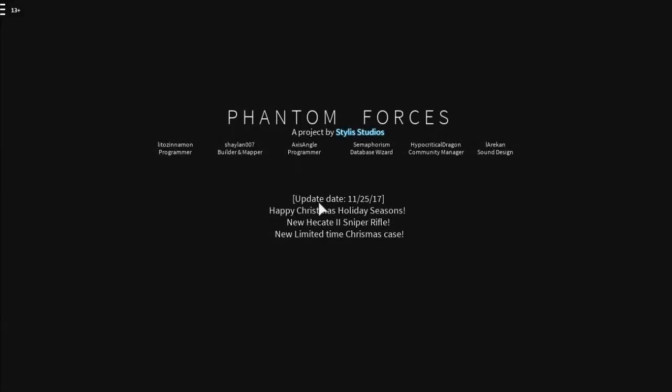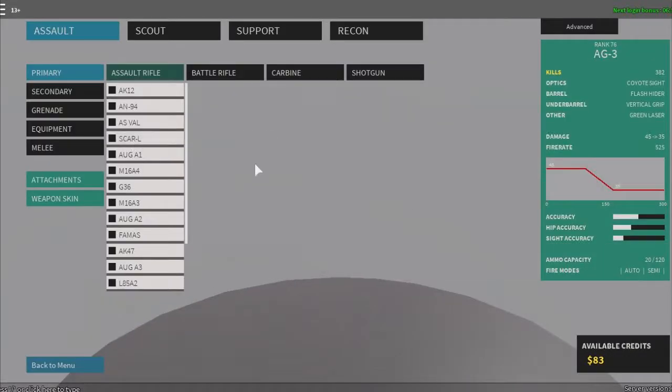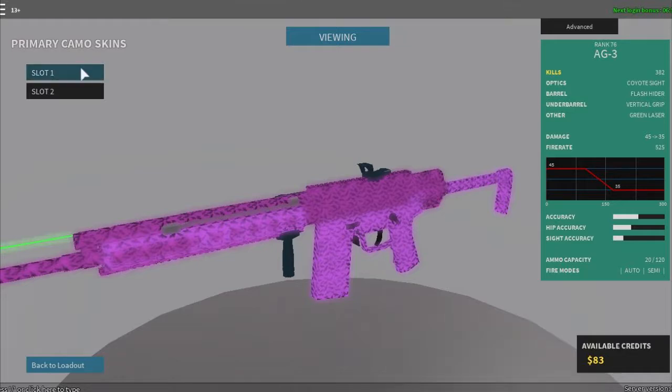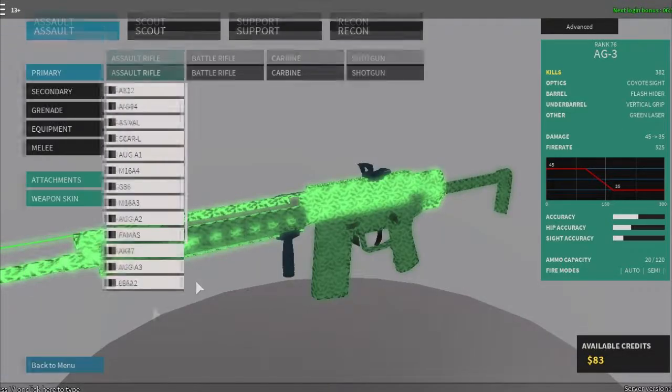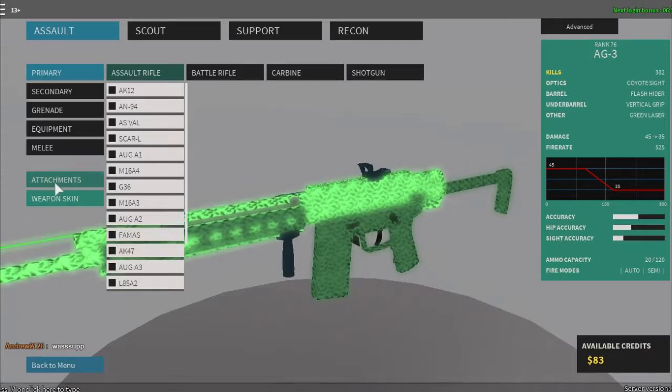I'm going to be editing this. If you're enjoying my videos — I'm not going to be streaming anymore because I can't use the computer. I would change my weapon skin; I don't like purple as a color, it's really bad. So I just got coyote sight on it. My attachments are: coyote sight, flash hider, vertical grip, and green laser.